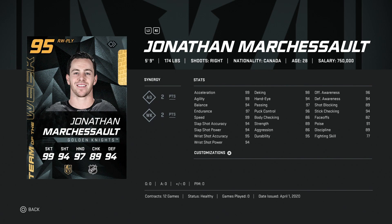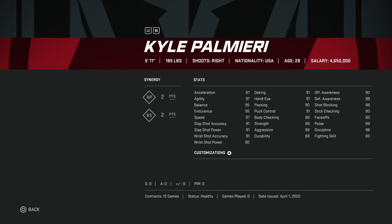Jonathan Marchessault at 95 overall — unfortunately, he's got great ratings in terms of skating and shot, all that kind of stuff, but at five foot nine you're just going to lose the puck if you come anywhere near anyone that's large in this game. Unless you straight-line down the boards, there are far better options than him.